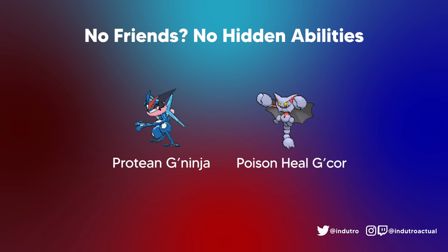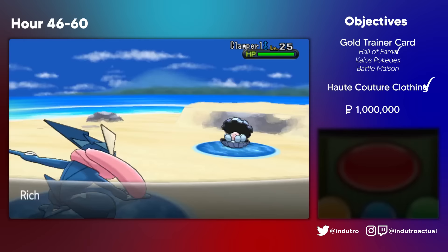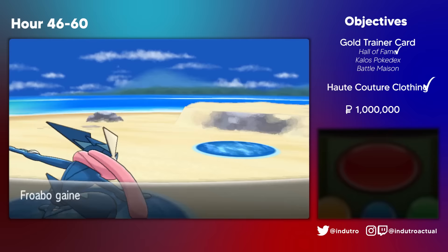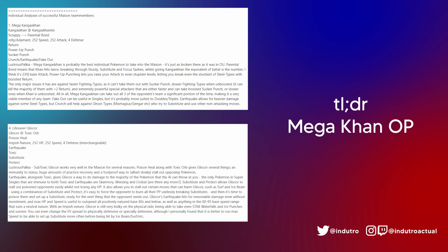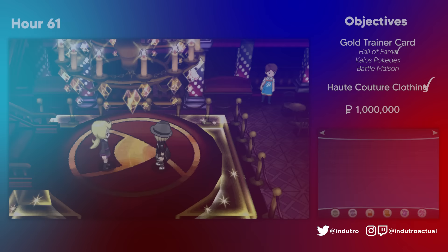To take my mind off the frustrating battles, I toured around Kalos between battles and tried to complete the Kalos Pokédex. While I was doing this, I was also researching ways to consistently get to the 49th consecutive win. I came across an article about the Battle Maison that recommended using Mega Kangaskhan and Gliscor, so taking that into account, I started to experiment around my team. And sure enough, at the 64th hour, I was able to reach Battle 50.